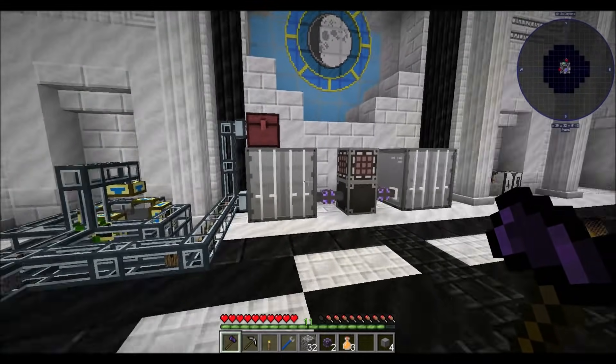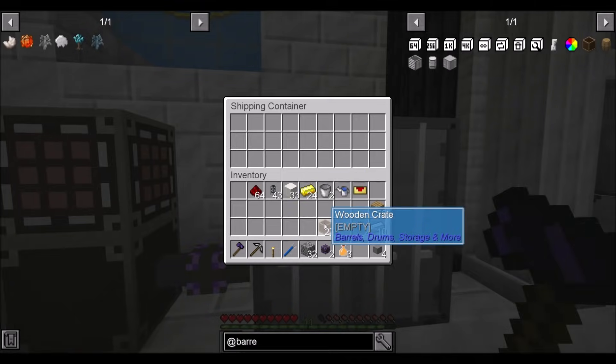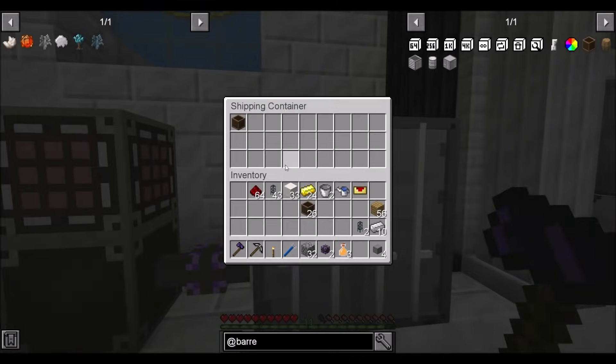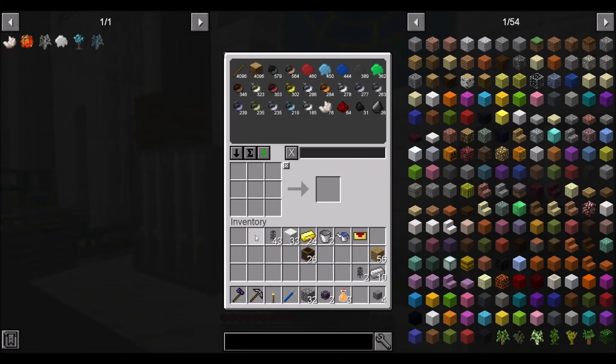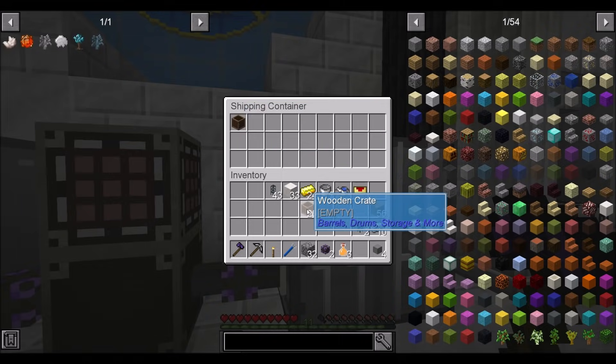Luckily the rest of the internal stuff is all wood. I'm curious about something — if I put an empty wooden crate in there, can I put, for example, redstone in there? Did that go into the empty wooden crate? Oh, it did. Well, that's cool. That is super cool.